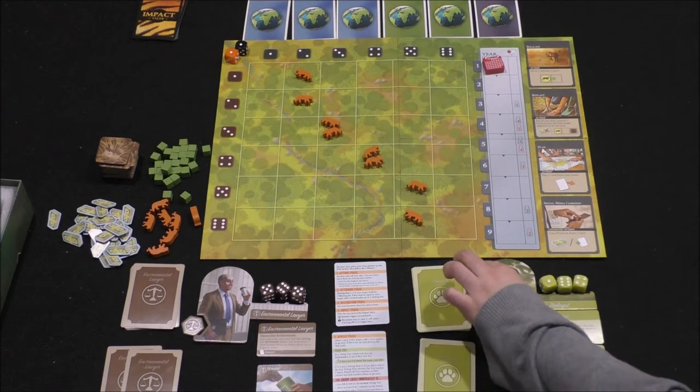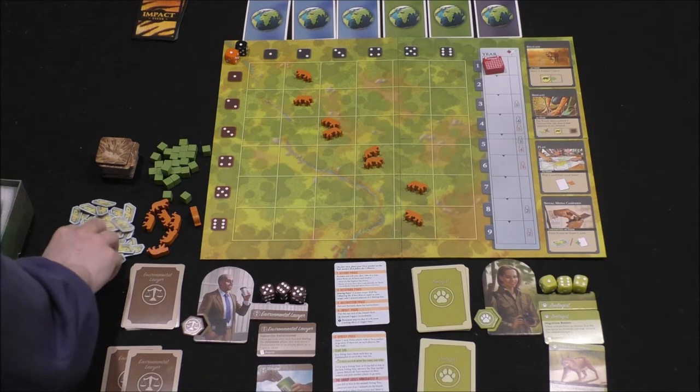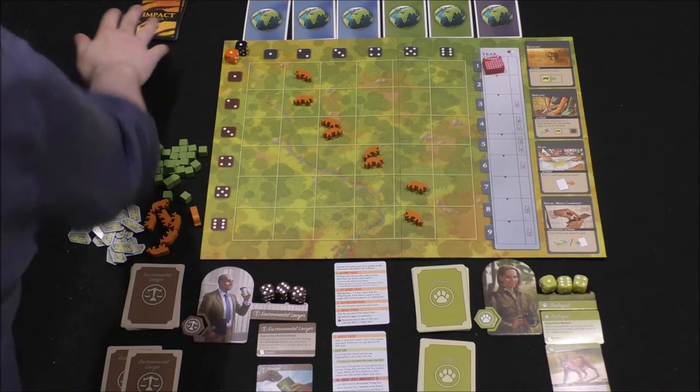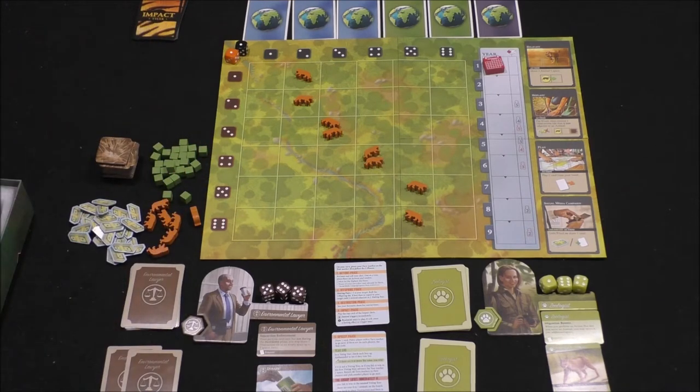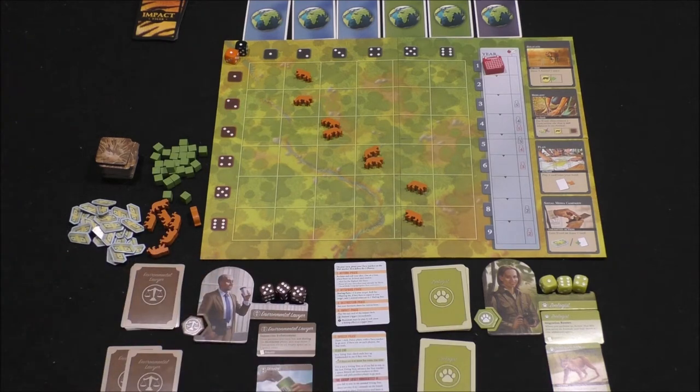We'll just give it a go and explain what we're doing as we're doing it — it's just easier that way. We'll be earning money over here. This is influence tokens. This impact deck is typically bad — every player turn it's going to be drawn, so nasty things are going to happen.